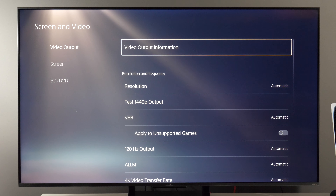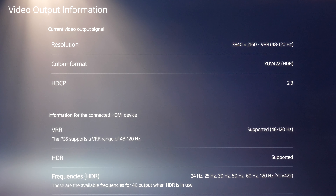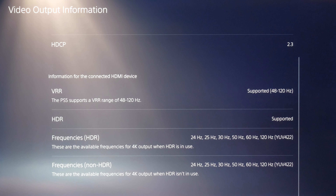HDR is on when supported and everything else is on automatic. In video output information, here you see the resolution of the current signal: 2160p VRR from 48 to 120Hz. HDCP is active and below you can see basically everything is supported.